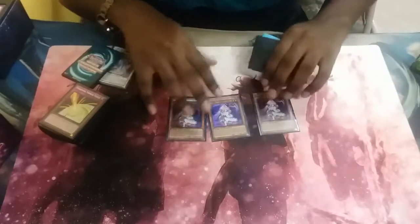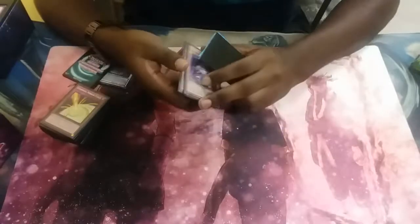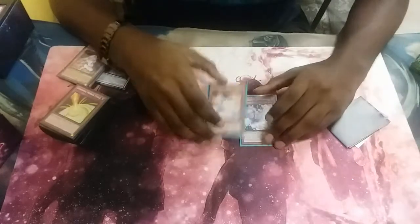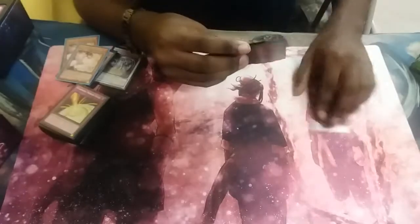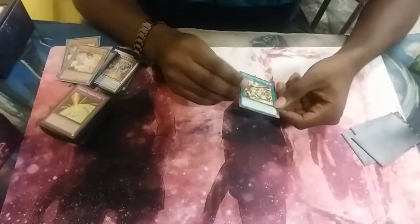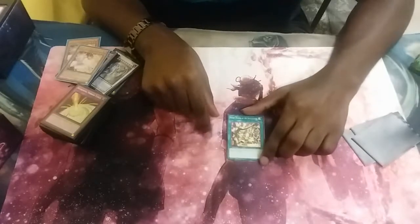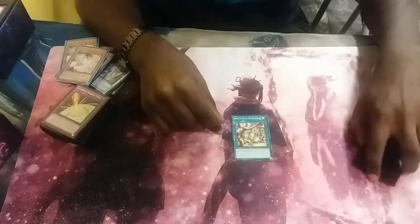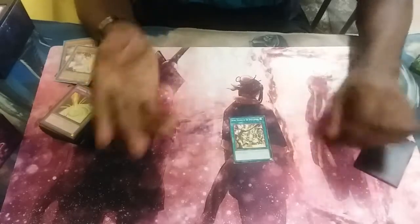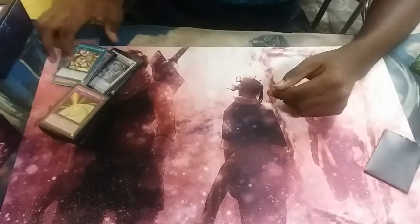In the side deck: three Called by the Grave — as I said before, you can play these in the main deck, but it never hurts to have them in the side deck. The other two Ash Blossoms — if you know you're facing a deck that searches a lot, Ash Blossom definitely doesn't hurt. Secret Village of Spellcasters — only one came in the box, but you can play 3 of these. It doesn't work against Pendulum Magicians because they are also Spellcasters and can still activate spell cards. But for every other deck that isn't a Spellcaster deck, you can pretty much lock them out of playing the game since spells are such a crucial part. Having 3 in the side deck for those matchups isn't a bad idea.